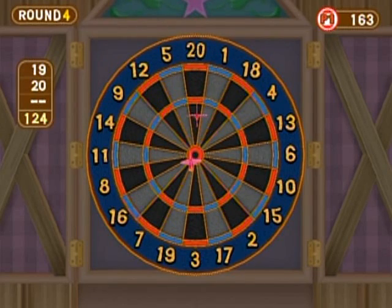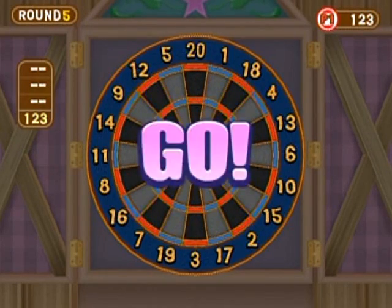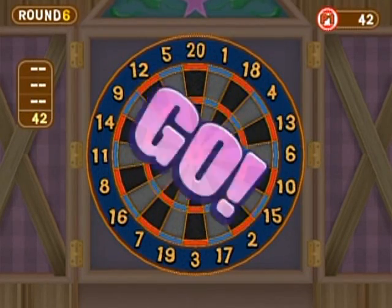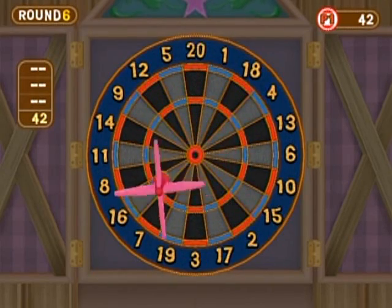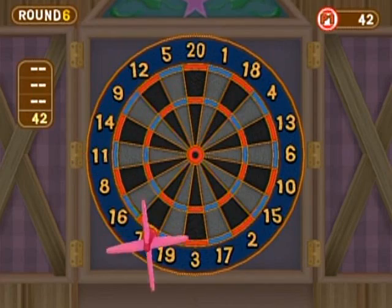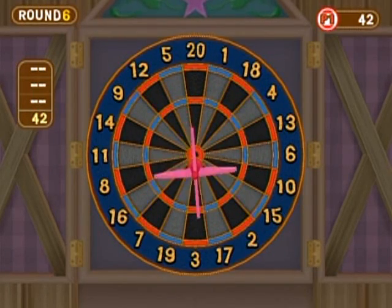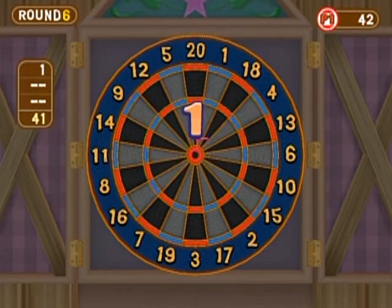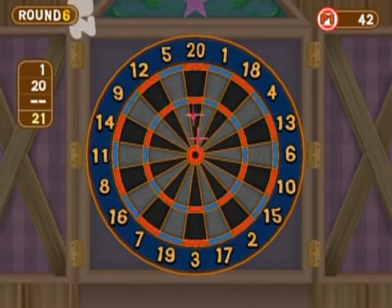I do play darts in real life — we have a full-size electronic dartboard and I have my own dart set. This does not feel like real darts in the slightest. The outer ring is the triple zone, giving you triple points for whatever slice of pie — like triple 12 gives you 36. There are also double rings around the board. On the bullseye, the outer ring is called the outer bull worth 25 points, and the middle one is 50 points.